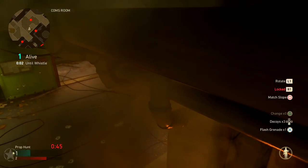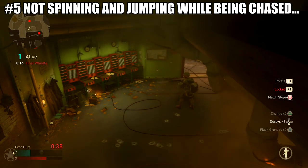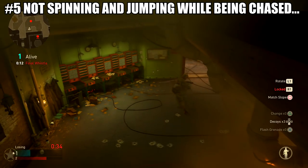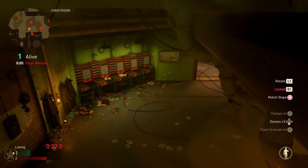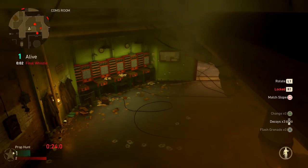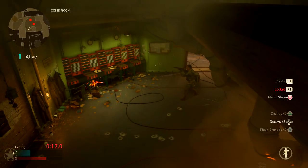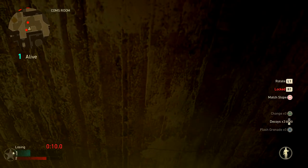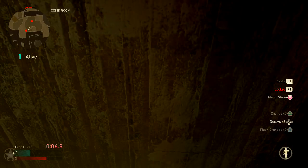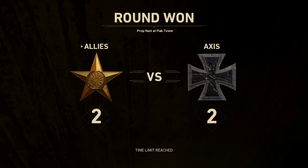Mistake number five is not spinning and jumping while you are being chased. When you are spotted, do everything you can to avoid bullets because props don't have a lot of health. In my experience, if you're a medium prop, spinning around and jumping while being chased helps you dodge a lot of bullets. If you are a small prop, this works like a charm — the guy chasing you most of the time is not going to kill you.